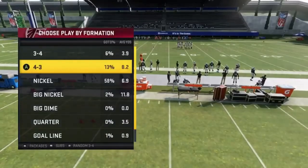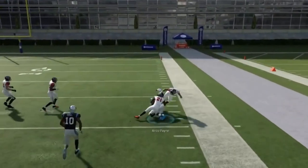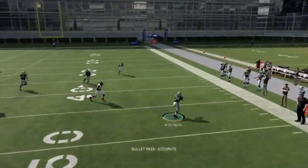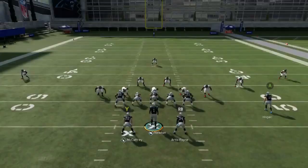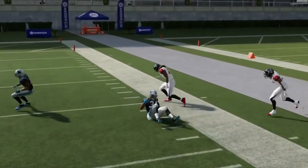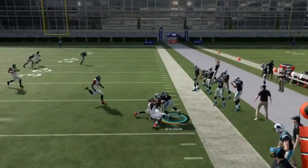Next up we got the shakes — motion out this running back; he'll get open a lot of times under a lot of coverages. That's pretty much the play — there's not a lot else going on here. These curl routes don't really work anymore, so it's pretty much all you got is this and then the running back. This player is pretty much just to beat up the flats in like a cover three.